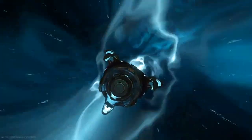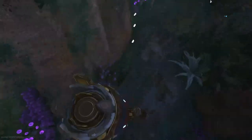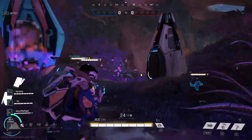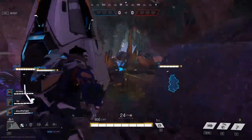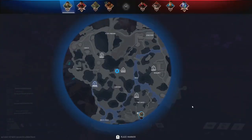After being dropped into the round, a lot is going to be thrown at you at once. But what you need to focus on first is collecting Essence. Essence is what drives your round level, seen in the bottom left corner of your HUD. The more Essence you have, the higher your level, and each level is tied to the Essence upgrades that you chose before the round started.